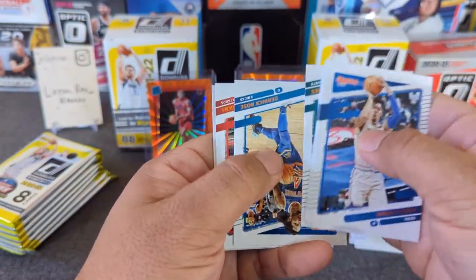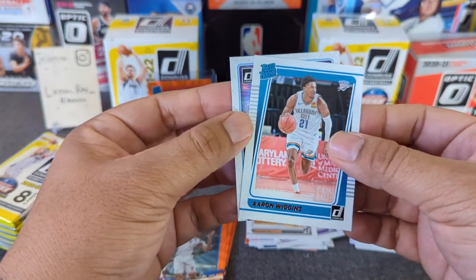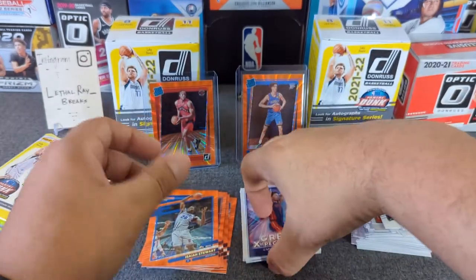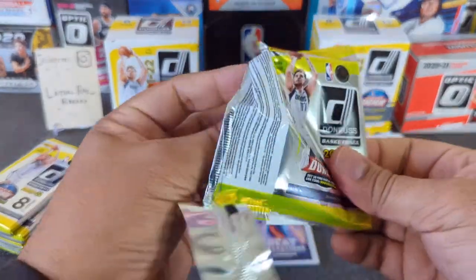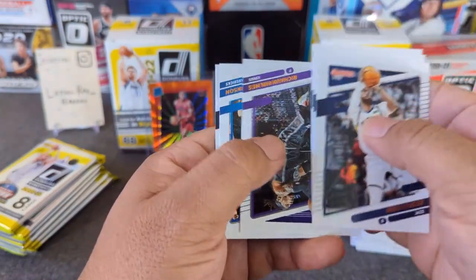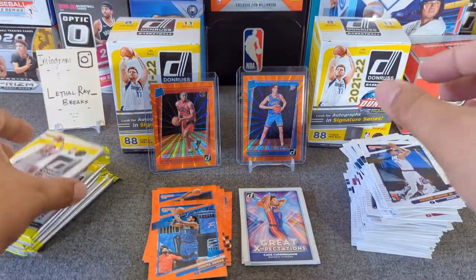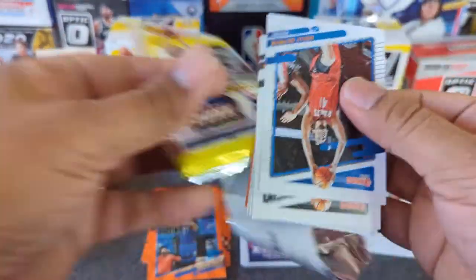Let's see what else we got — let's get a numbered or an auto. Here's Aaron Wiggins — is he related to Andrew Wiggins? I don't know, maybe. Here's our first Cade — great expectations of Cade. It'd be cool to hit his rookie. I doubt I'm going to buy any more of this retail — MPJ and Okeke. Just wanted to try it, give it a rip, it's fun.